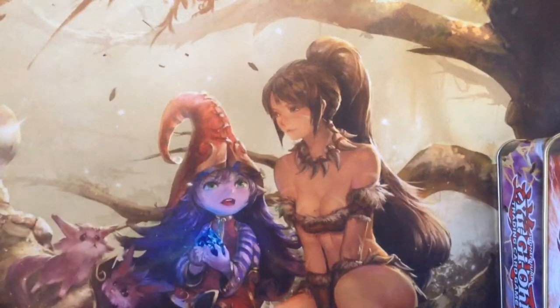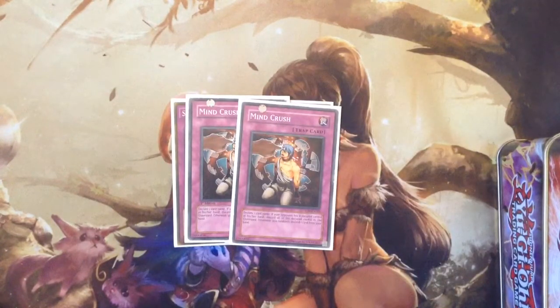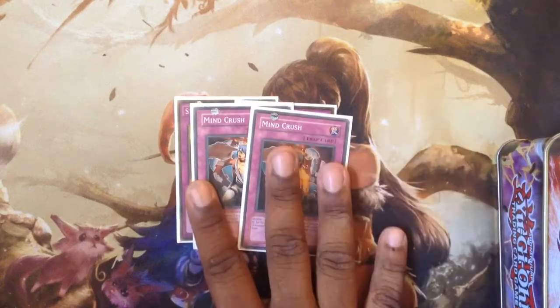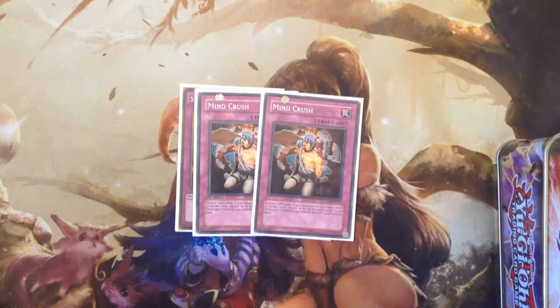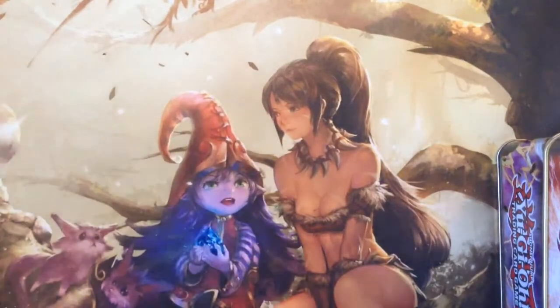For traps, running double Storming Mirror Force — my favorite Mirror Force card besides Drowning, which is just broken. Two Mind Crush — I tech this in because every deck searches, so Mind Crush is perfect for stopping searches, similar to Ash Blossom. If you can't afford Ash, Mind Crush is probably your second best option. Also one Warning, one Solemn Notice, and the trap lineup also includes Floodgate, Bottomless, and Trap Trick Trap Hole Nightmare.